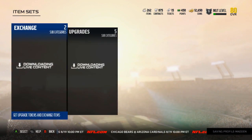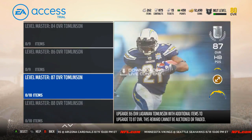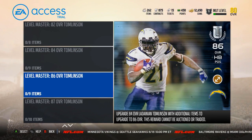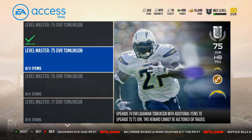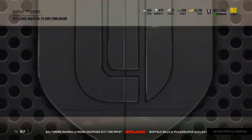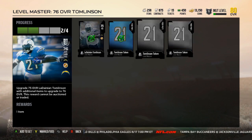I'll go into full detail with the sets in a video tomorrow. Level Master — so we've got the Tomlinson tokens. This gets you to the 75 overall Tomlinson. To get the 92 overall Tomlinson, you need around 122 different tokens. The 72 overall Tomlinson counts in the set too, so it's probably about 100 tokens needed. I can add him to this set along with the token, so we're two tokens away from completing it.